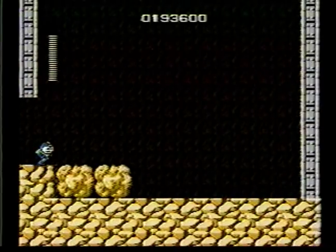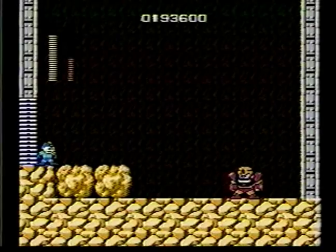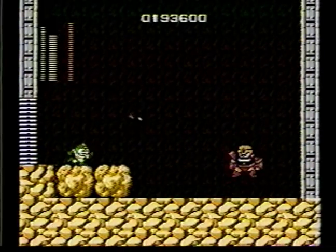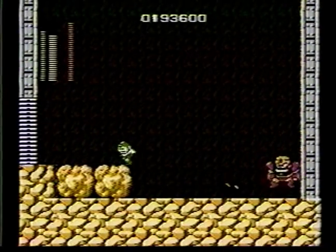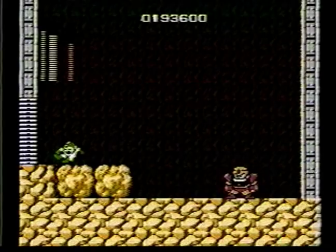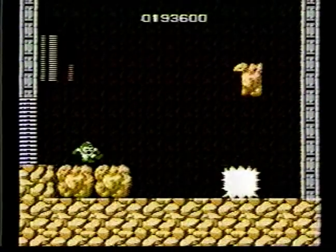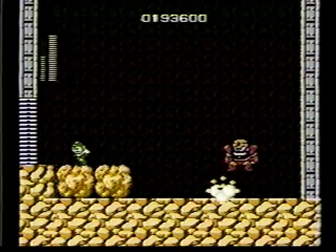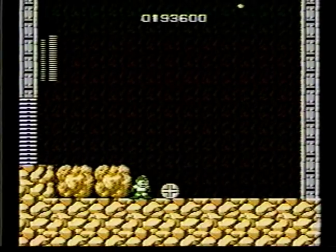Now go through the gate. You're at the leader of the stage, which is Guts Man. If you use Bomb Man's bombs, it only takes three hits. But be careful — he stamps on the floor and throws a brick at you. Try to jump over the brick, but you have to have good timing because every time he bangs on the floor you start bouncing around. Have good timing for this guy. He's gone — collect the crystal.